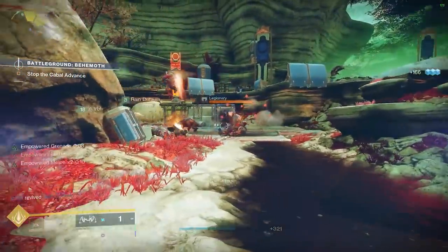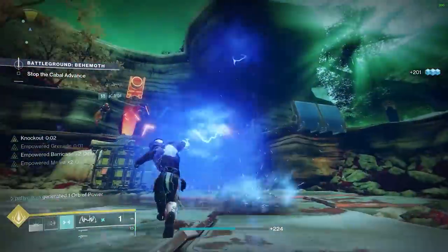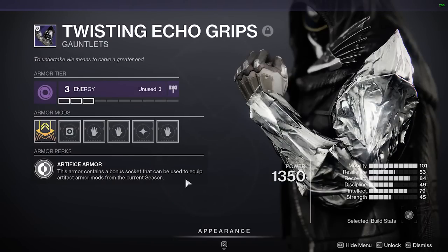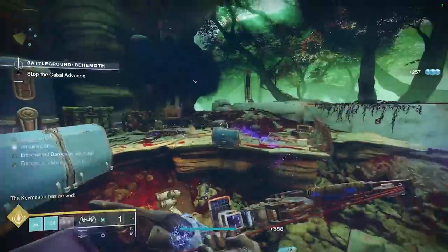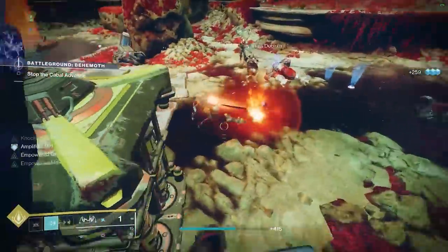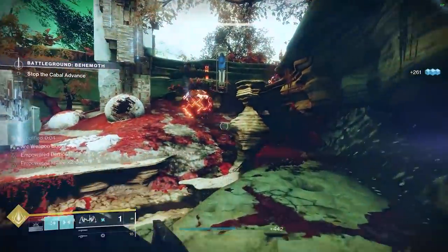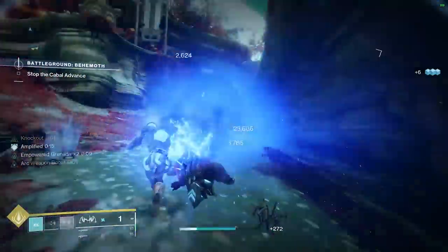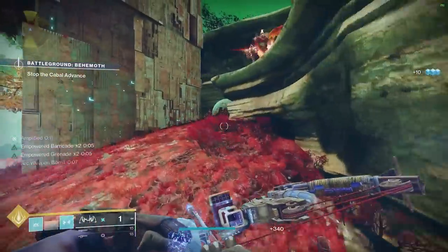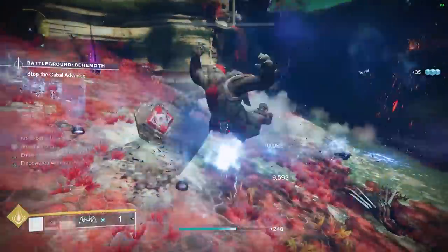One thing we should also mention is Artifice Armor from dungeons — it allows you to slot an additional mod from the seasonal artifact mods. That's really helpful against champions because you could potentially run even all three champion-type mods on your arms if you can fit them, or it just opens up a lot of options. Maybe you still want to use Fastball on your gloves, but you can still have two types of champion mods by putting one into that extra mod slot. It's a bit annoying to farm since you have to do Master-level dungeon content.